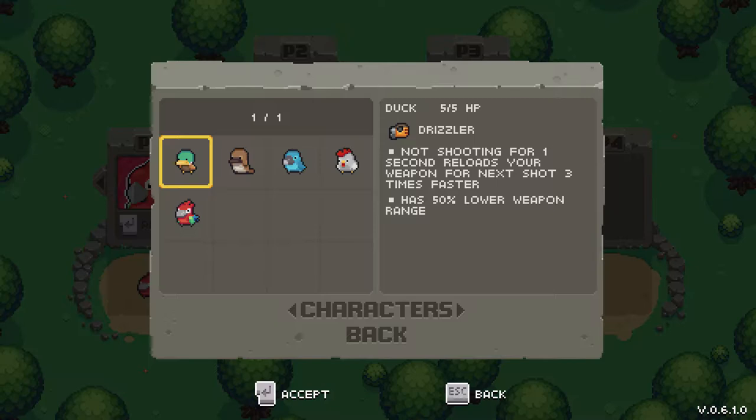Duck has the Drizzler. 5 out of 5 HP, which is really, really nice. Not shooting for one second reloads your weapon for the next shot three times faster. Really cool. But it also has a 50% lower weapon range, which can be troubling.